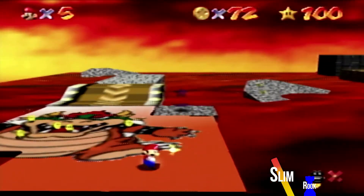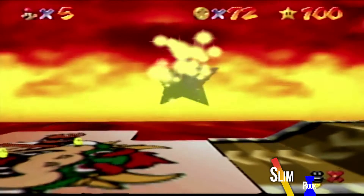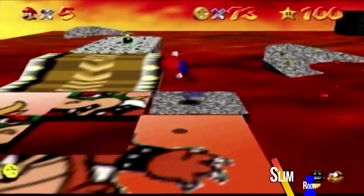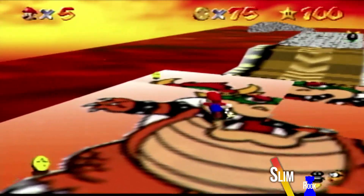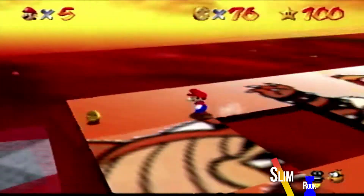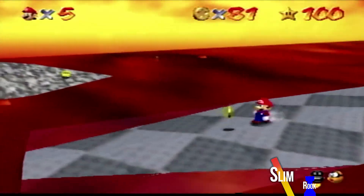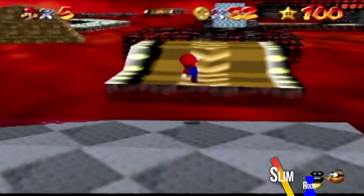Oh yeah yeah yeah! Get those coins in the middle — those are big ones. Oh, we got this blue star right here. So we had the volcano last one. At the 80 coin mark, I can probably go in the volcano now.